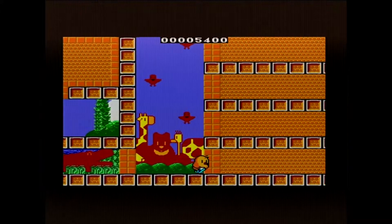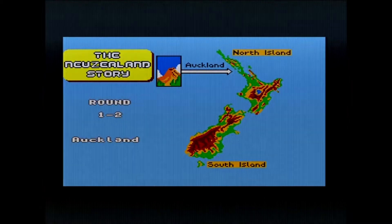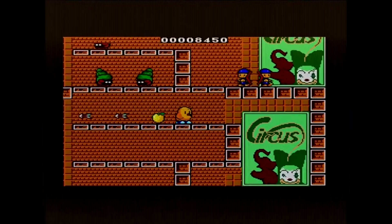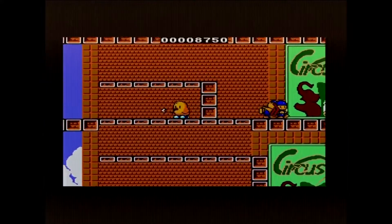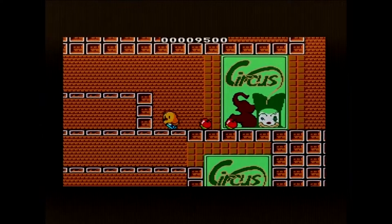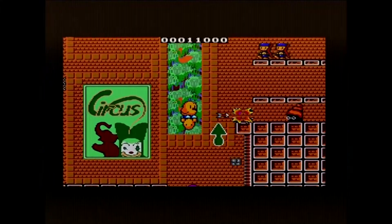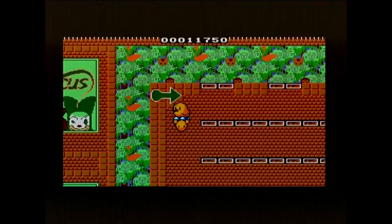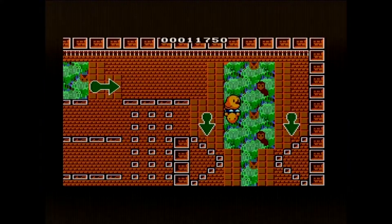One gripe I have with this version is that it's just harder and faster, and of course the music isn't as good. But the visual presentation is spot on and closer to the ST, Amiga, and the arcade. Believe it or not, there's even a Megadrive version of The New Zealand Story, but that was only released in Japan and was made by Taito. It's not completely the same as the arcade version — the Megadrive version is actually harder because it's based on a prototype version of the arcade. When they made the arcade game, they first had different level maps that were a lot harder, so the Megadrive version is essentially based on a beta version of the arcade.